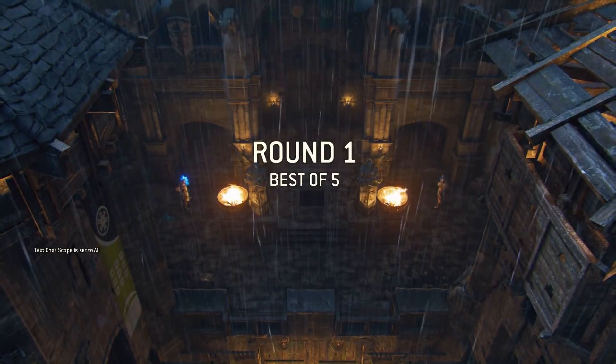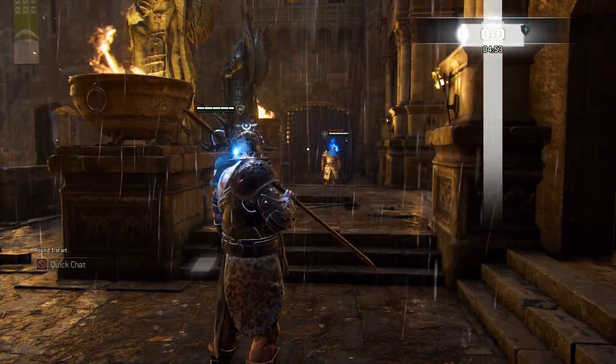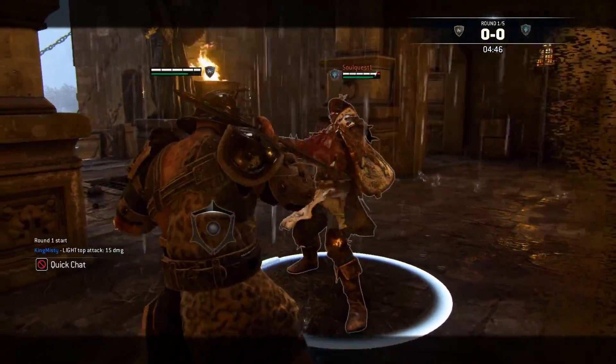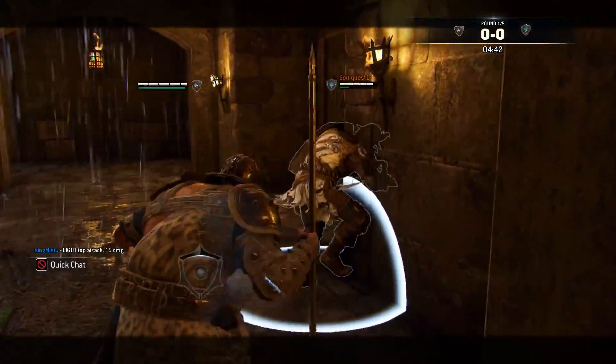Hey, how's it going everybody, welcome back. We are going to be playing some duels as our trusty old Gladiator — almost said Centurion. First up to bat is the Conqueror. I do have to watch out for his shield bash timings; I've always been way too slow. I'm gonna bait this out to a parry — jumping light.